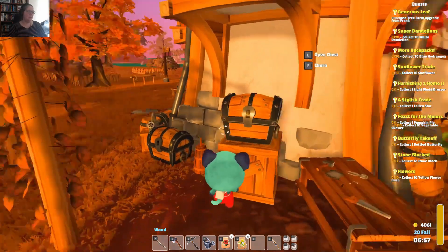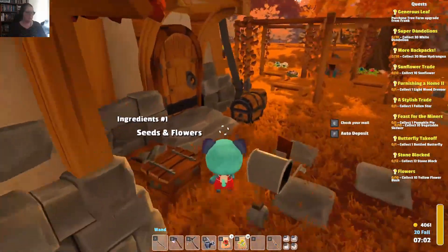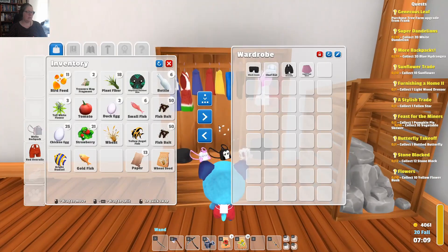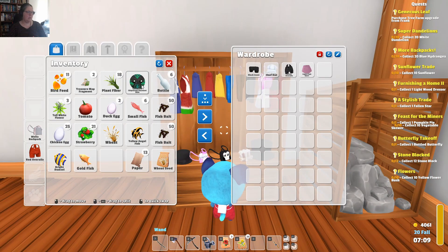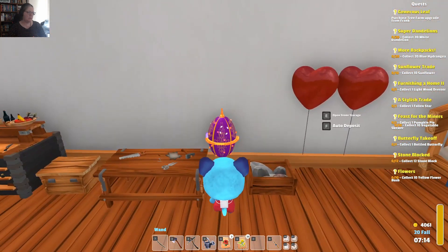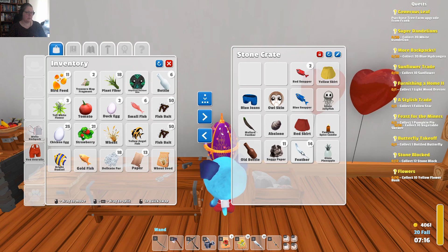I was going to put the shiny little mask thing in the Fabergé egg, wasn't I? Oops. I can't remember why I didn't. I don't think I can put it in here. No, you can't put that in there. Why not? Delicate fur can come out. Feathers can come out. More feathers can come out.